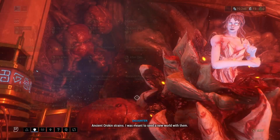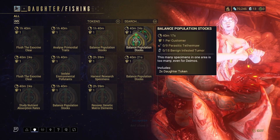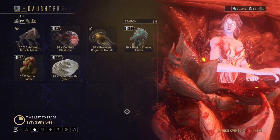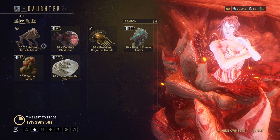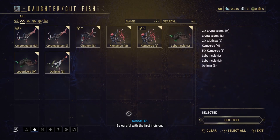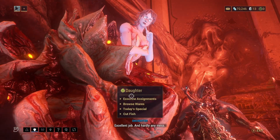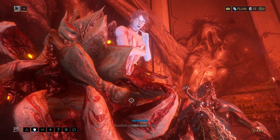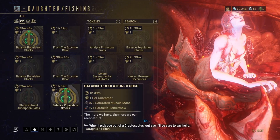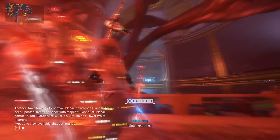Every vendor dishes out tokens, but I advise you only use Mother's tokens to level up because everybody else's tokens are more rare. This is the Daughter — she's basically our fishing vendor. If you click on her exchange assignments you can see all of the tokens she has available; in order to acquire them you need to catch fish out on the open world and bring them to her to cut. I usually just select all and cut them all since I don't see the point of keeping whole fish around when you need their resources.